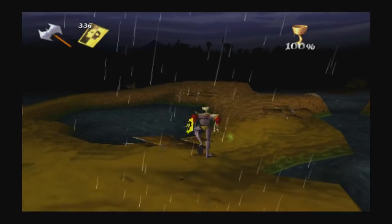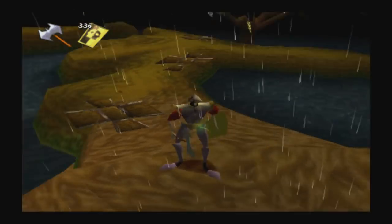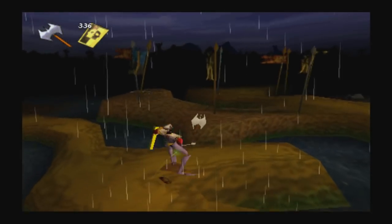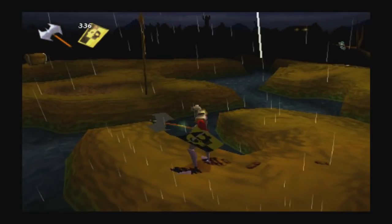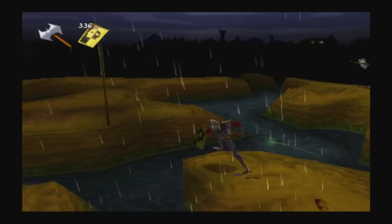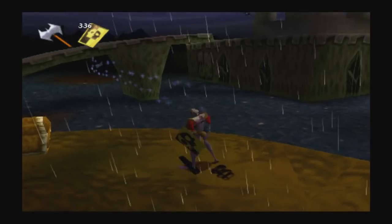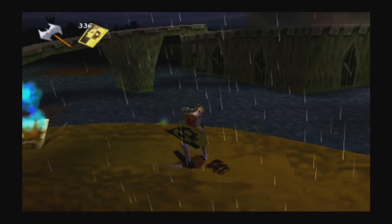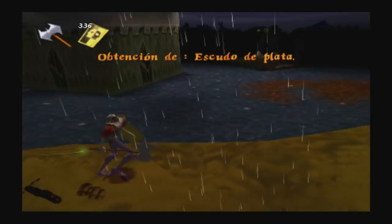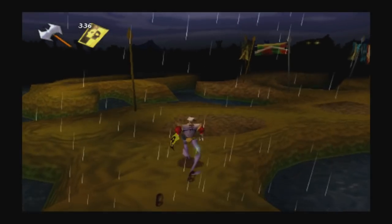¿Os acordáis por dónde salté? Me parece que fue por este de aquí. Pues por ahí tengo que saltar de nuevo. Vamos a abrir esto, por abrirlo. ¿Qué es? Efectivamente un escudo, dije de bronce pero es el de plata. Innecesario porque lo tenía lleno. Vamos a ver al barquero, tenemos que dar toda la vuelta, pasando despacio, sin caernos.